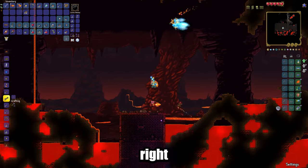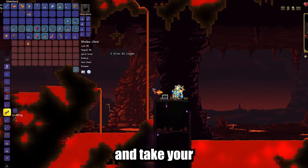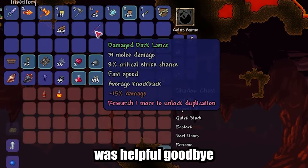When you get there, go to the right of this large building and open this chest with the key found in the dungeon and take your Dark Lance. I hope this video was helpful. Goodbye.